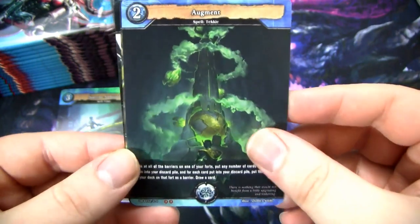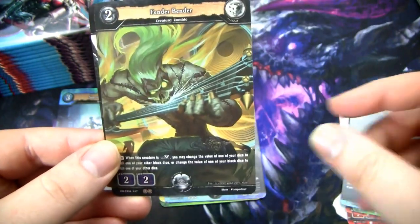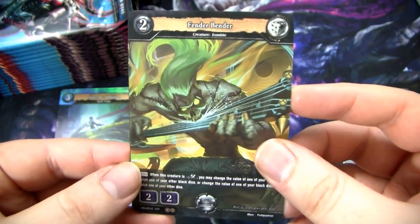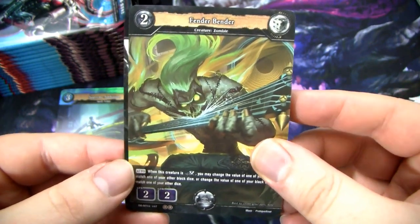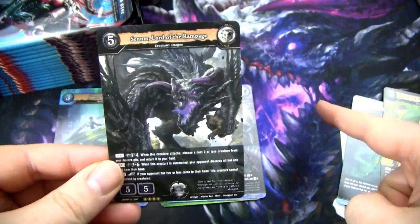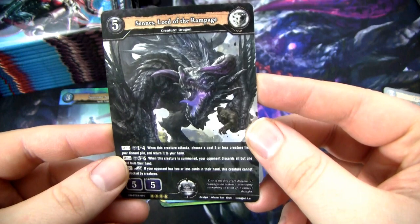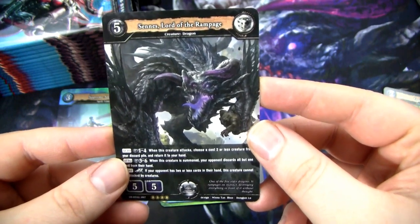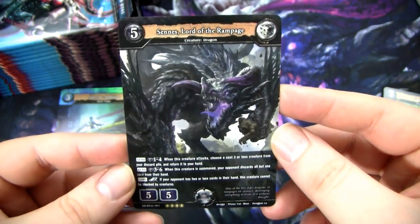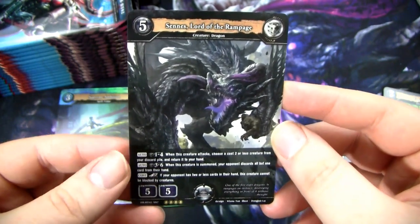Sky and Earth. I don't actually know if there's a limited environment for this game. We have Augment, Fender Bender - that's an actual guitar, a zombie biting a guitar, it's actually pretty sweet. And we have - nice - this is the playmat that we have. This is Sen, Lord of the Rampage. This is actually one of the five Elder Dragons in the set.